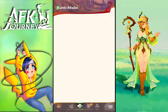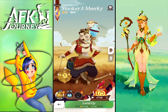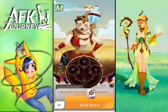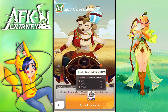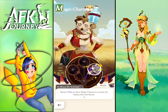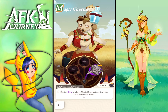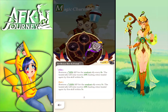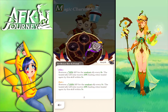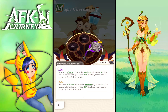After my first run I got one charm for Smoky. If we check Smoky, we have the Black Iron Amulet — an elite charm. Equipping three elite or above magic charms activates the season bonus set.